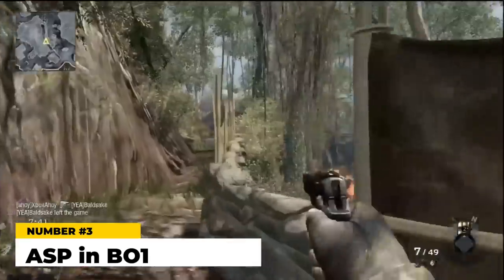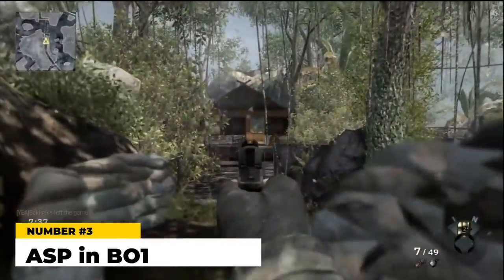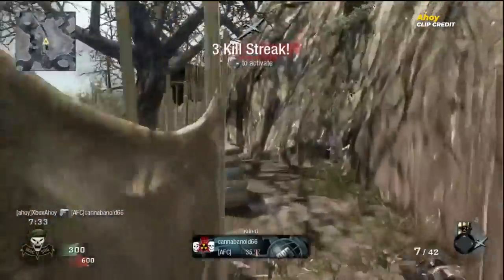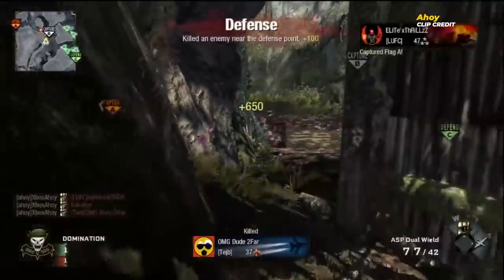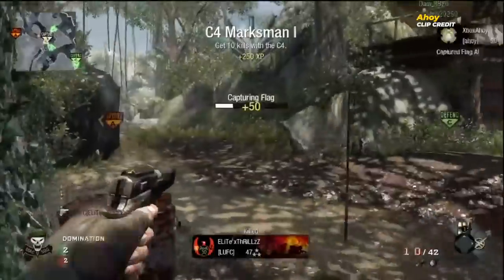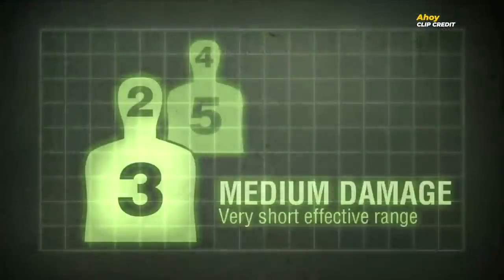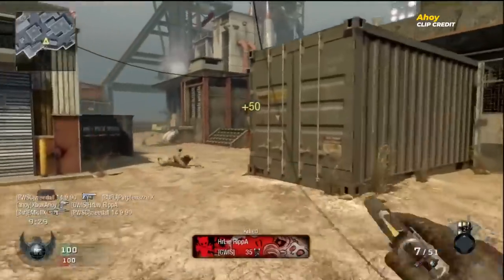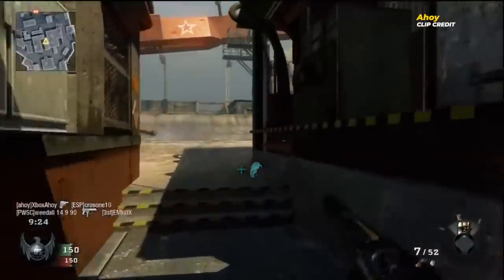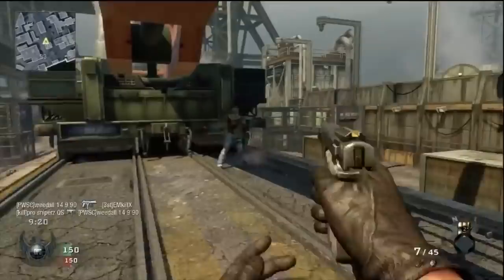At number three — the ASP in Black Ops 1. The ASP was a handgun featured in the original Black Ops, and the handguns weren't stellar in that game, but this one was pathetic. It was a tiny seven-round handgun dealing 40 damage at point blank — a three-shot kill — that quickly dropped to 20 damage, making it a five-shot kill. With only seven rounds in the mag, you do the math. No extended mags made it worse. The iron sights also didn't actually center properly. Despite good handling and fire rate, the small mag and low damage make it one of the worst handguns in CoD history.